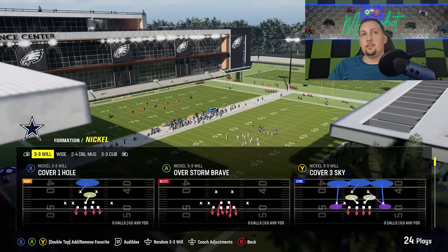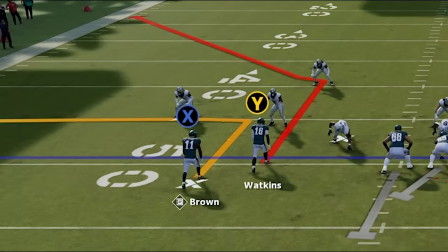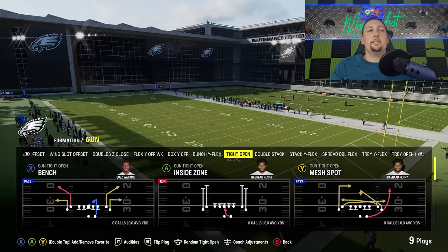We got one more man coverage to do: the man zero blitz. When you see a man zero blitz, you're going to see obvious man matching principles. The safeties are much closer to the line of scrimmage because their job is now the corner routes, the A route and the Y route — so they have to be in a better position. You should be able to see a safety that looks in zone playing further back versus one playing closer because they're in a man matching set.